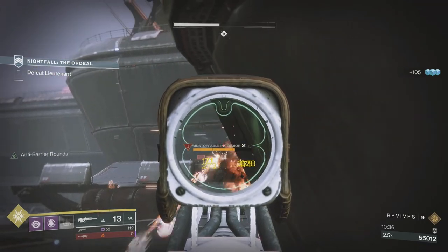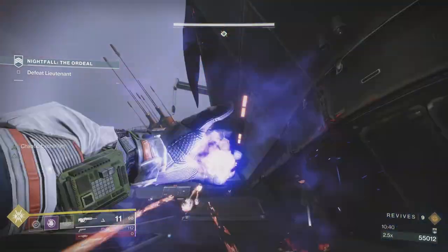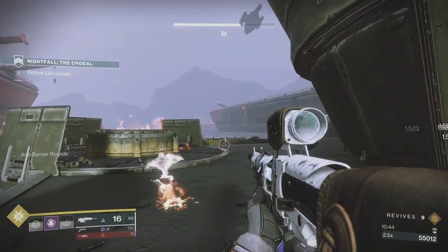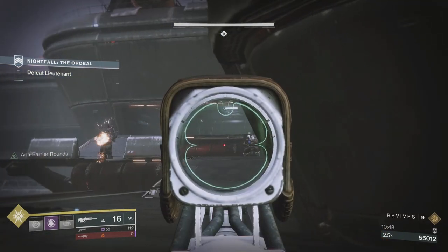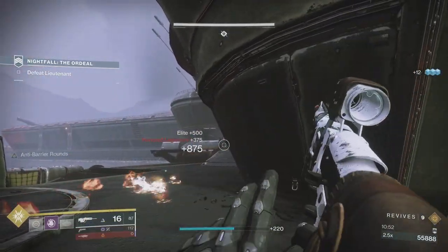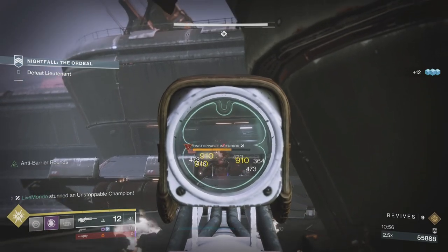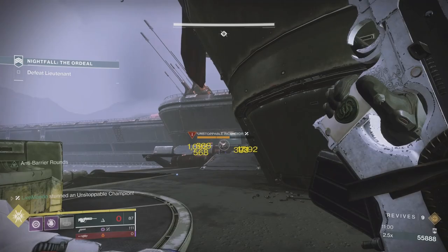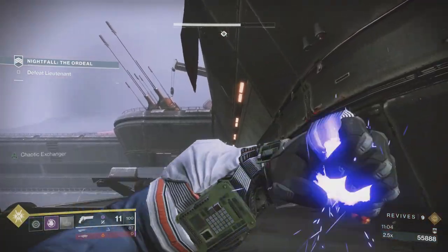What I tried to do here was get Sundering Glare onto this unstoppable champion before putting my rocket on. Unfortunately I didn't have a lot of rocket ammo when I got here. I'm very confident in my grenade throwing abilities, so the grenade is going to be super helpful in this run.